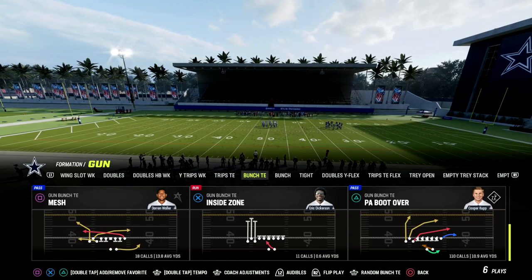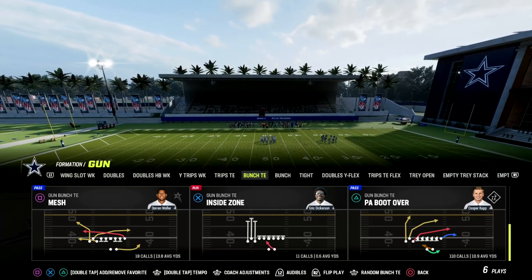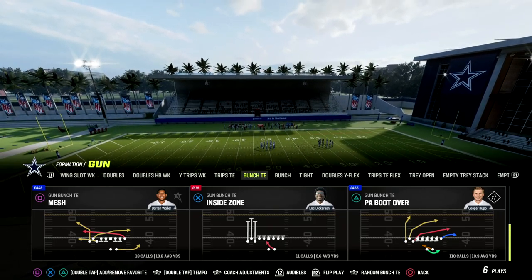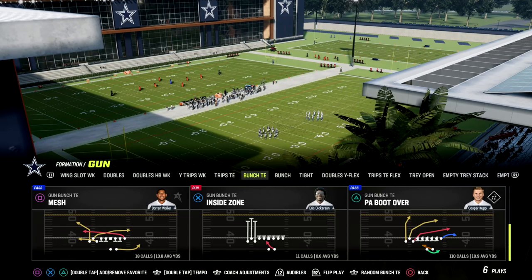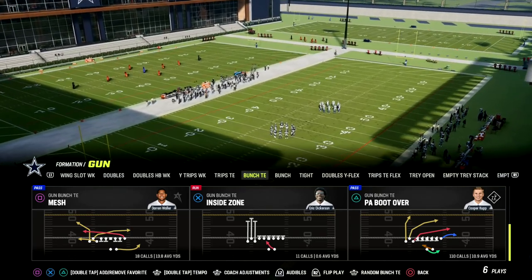The play we're looking at today is PA Boot Over. I'm in the Detroit playbook, but you can also find this in Run Heavy Kansas City and pretty much every Bunch Tight End set. It's also called PA All Cross in some other playbooks. Let's get on the field and talk about this incredible passing play.